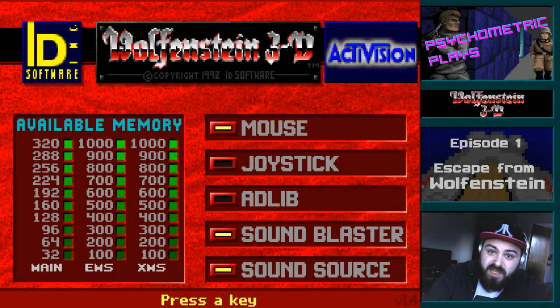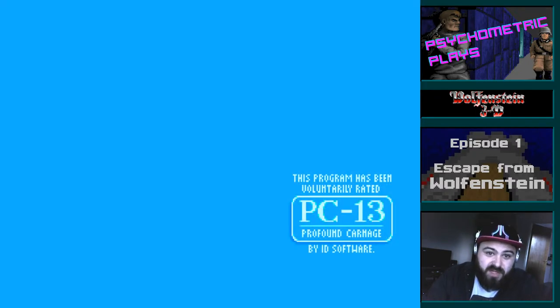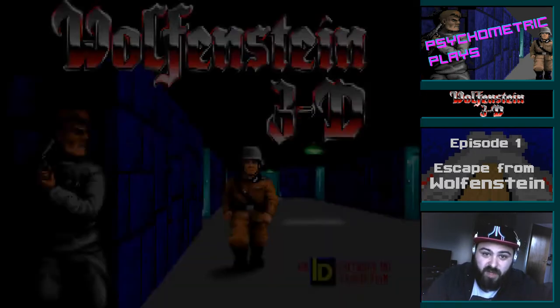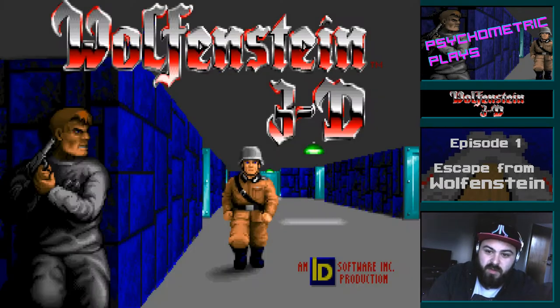Hello and welcome to another Let's Play series. Today we will be taking on Wolfenstein 3D, the landmark first-person shooter from id Software, originally distributed by Apogee Software way back in 1992. Let's get past the title screen there — Wolfenstein 3D.